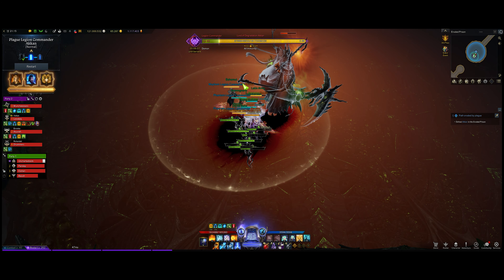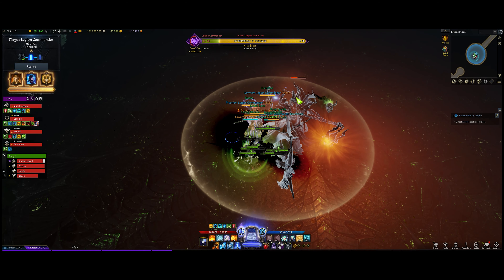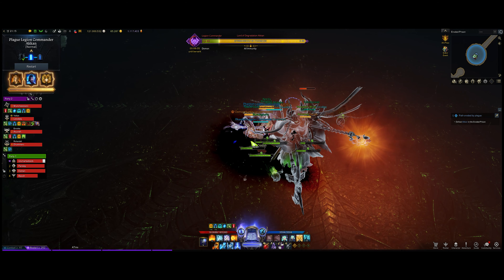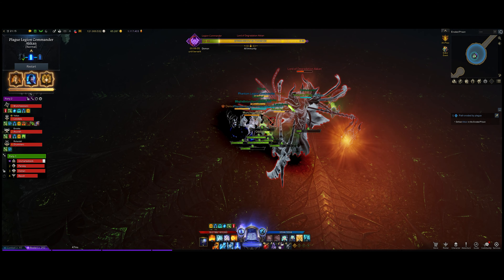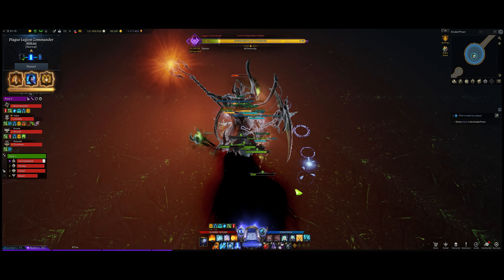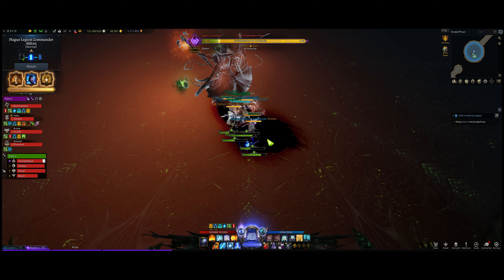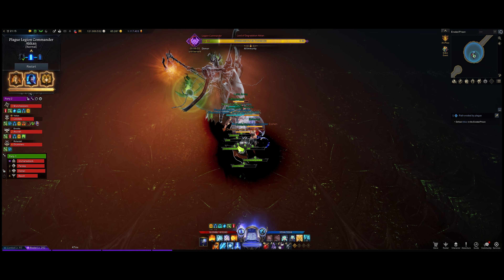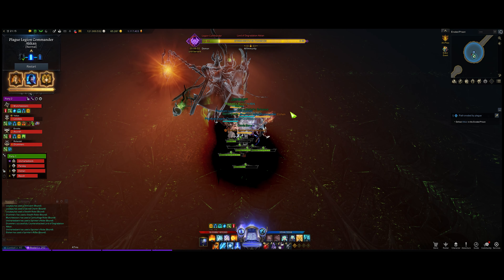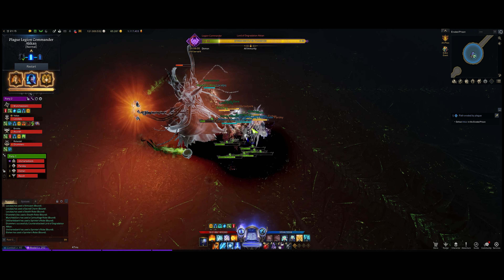Watch out for him being tricky — he'll sometimes juke the other way to make you think he's going to move in a different direction, or he just doesn't move at all. Just try to stay in the shadow as best you can and rotate around. As you can see, he does a huge 180 here and you're still able to get in the shadow without an issue, as long as you're moving in the correct direction when he begins to turn.